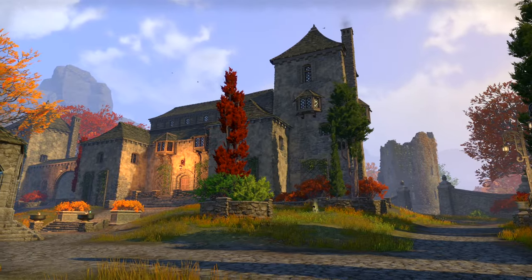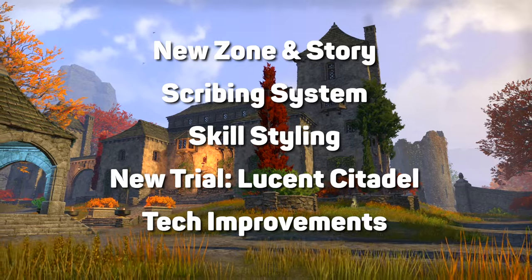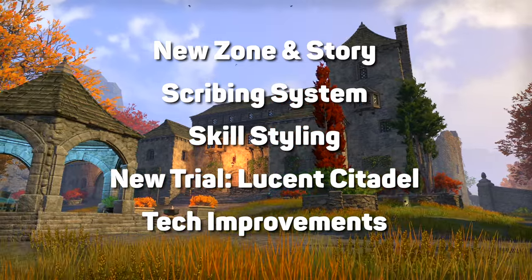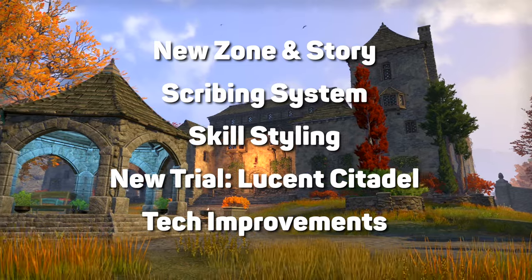Gorgeous new zone, the West Weald, featuring Skingrad and the Athelia storyline. Scribing may be the biggest system ever added. HDR support, graphics improvements, tons of collectibles, and 200 new furnishings.